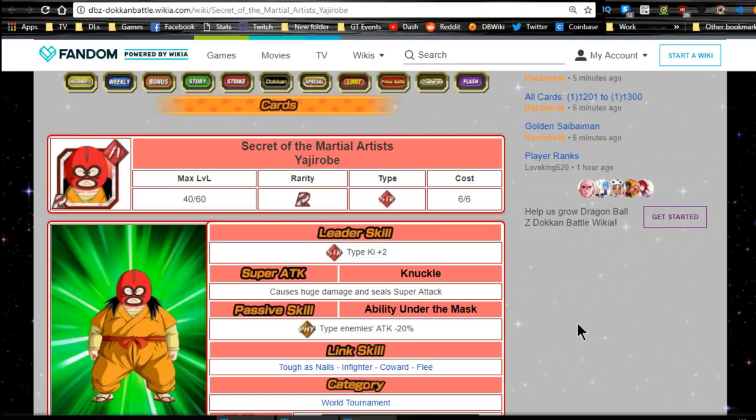Hey guys, with the release of the new World Tournament, I figured why not go ahead and talk about all the new cards and their best linking buddies, even if they're kind of whack like this rare Yajirobe you see on your screen right now. So without further ado, let's jump into the video.